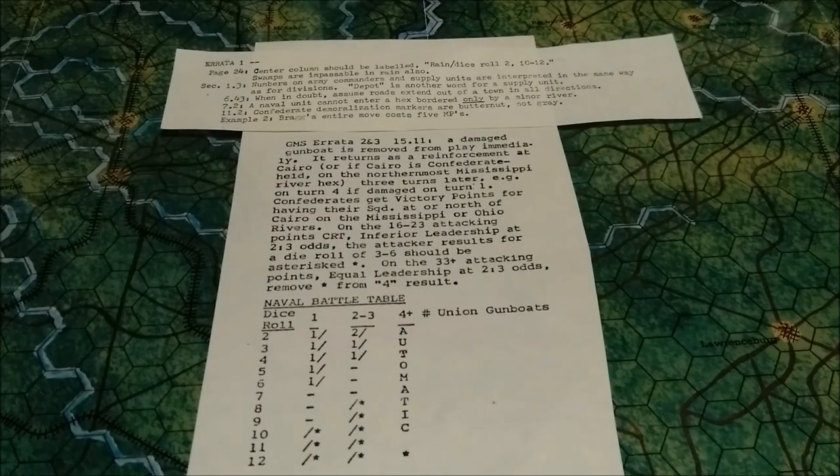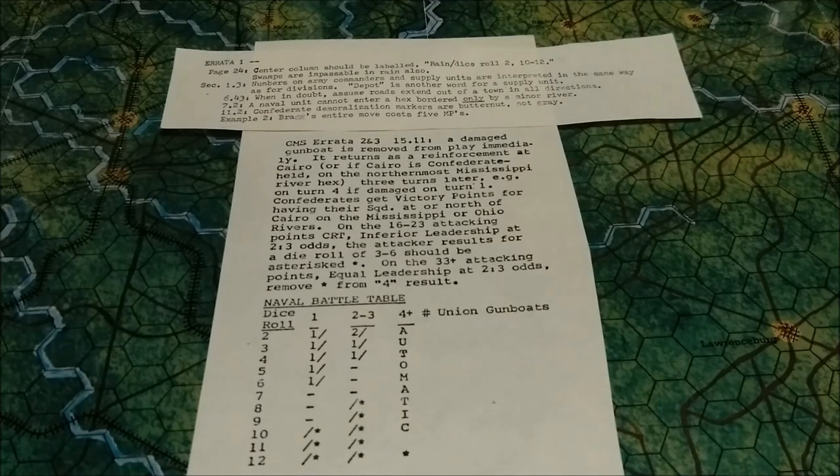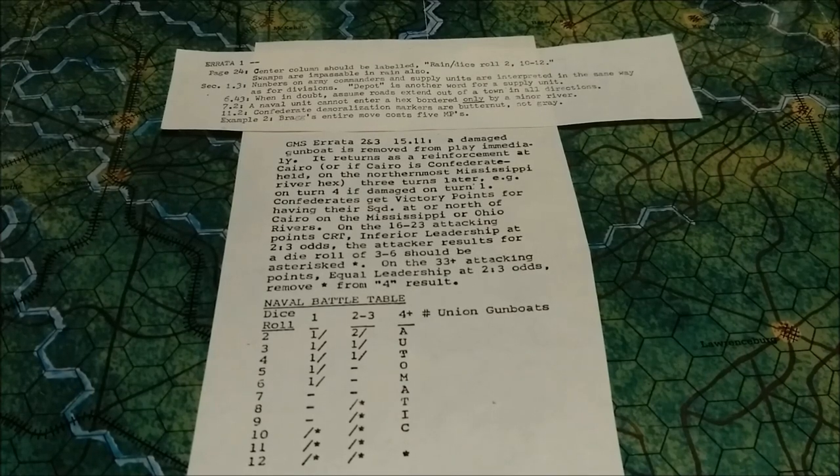In addition, this is the only errata I could find, and it actually came in the box itself. There's not much errata on the top sheet; however, apparently they did not include the Naval Battle Table, which comprises the lower errata sheet. So if you do buy the game, make sure you get the errata for it — you will need the Naval Battle Table for sure.